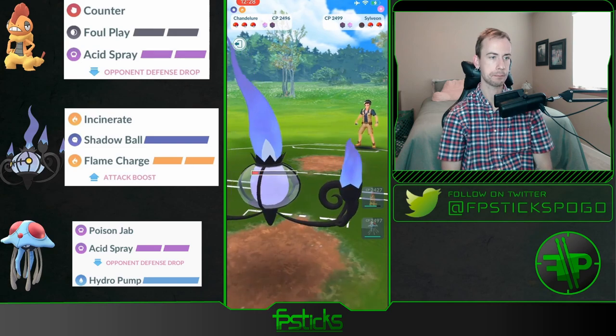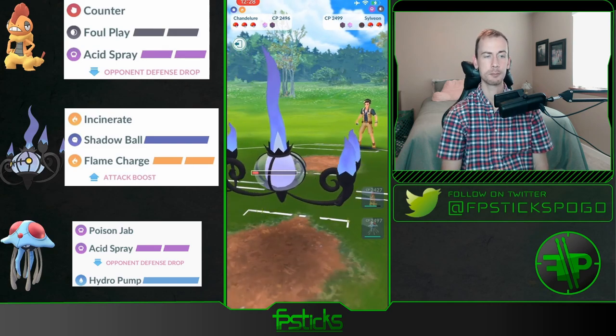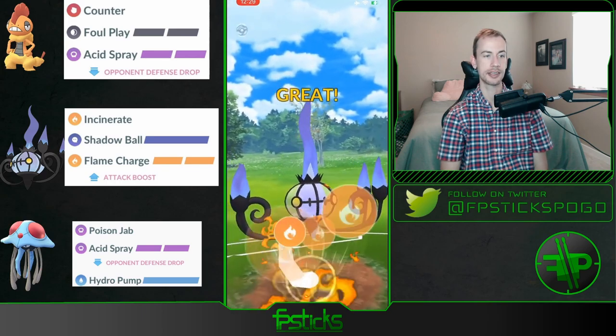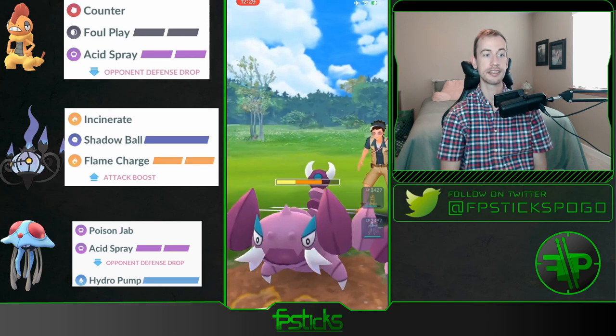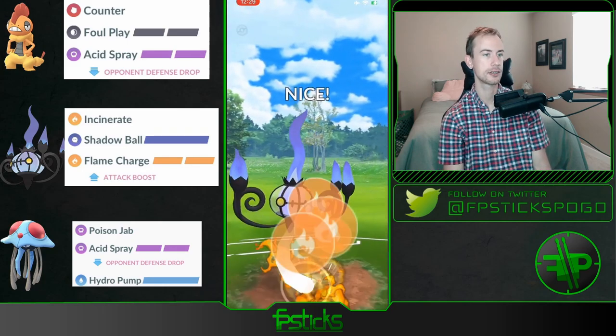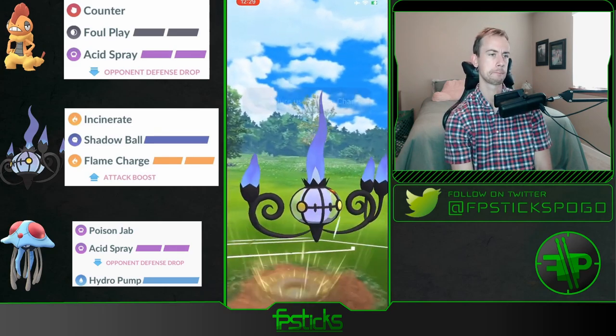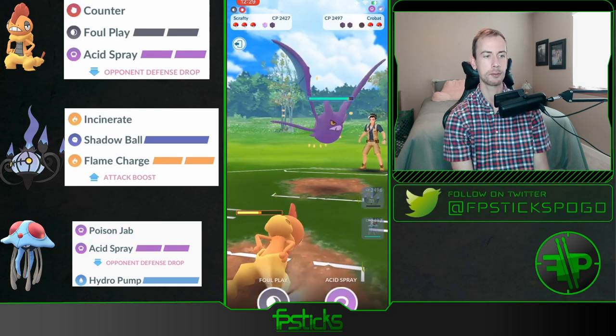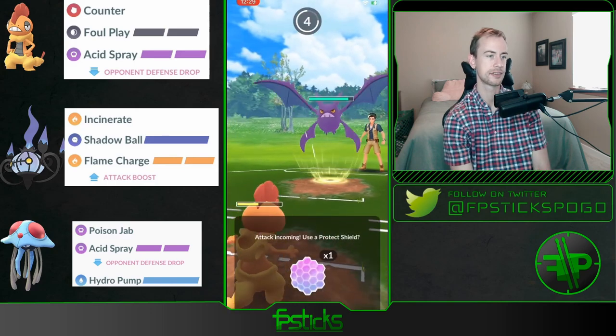Chandelure is able to take that matchup — getting hit by resisted Charms but still taking that amount of damage is really unfortunate. But a boosted Chandelure is going to output a lot of damage and it's going to get to another Flame Charge against this Drapeon, burns the final shield, and then the opponent actually simultaneously swaps.